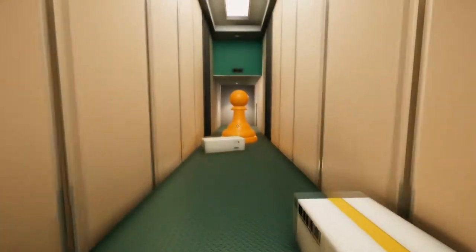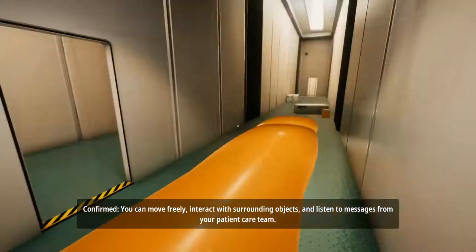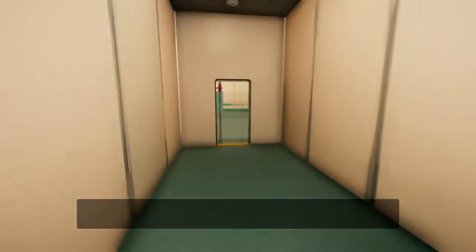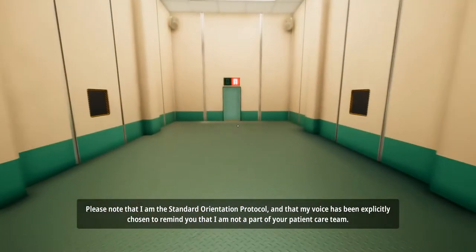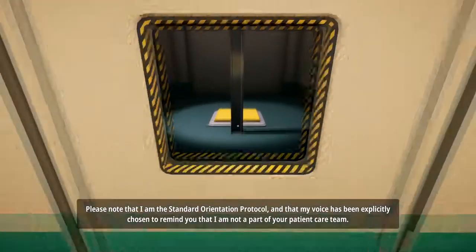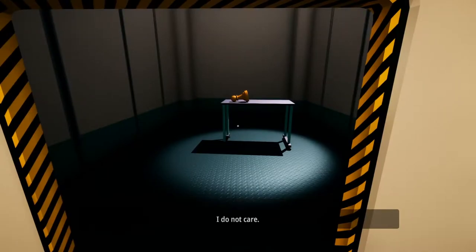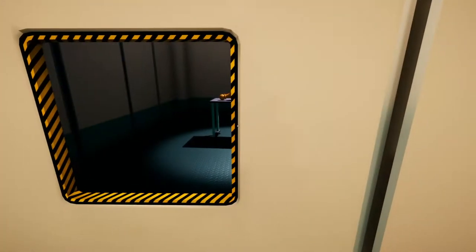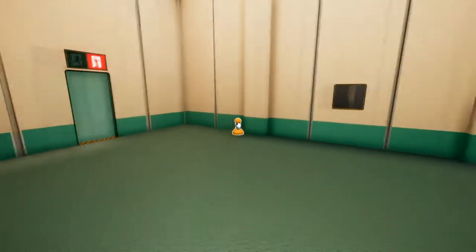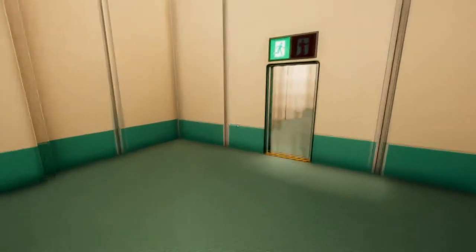This is quite cool - a chess piece. [Game dialogue]: You can move freely, interact with surrounding objects, and listen to messages from your patient care team. Please note that I am the standard orientation protocol and that my voice has been explicitly chosen to remind you that I am not a part of your patient care team. I do not care. So on this one, obviously there's a button on one side and a chess piece on the other - all you've got to do is pick this up and put it on the button. It's as simple as that.